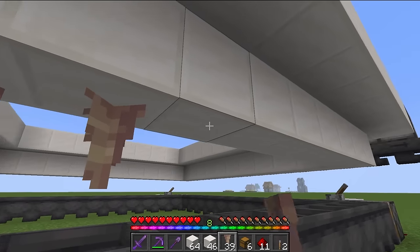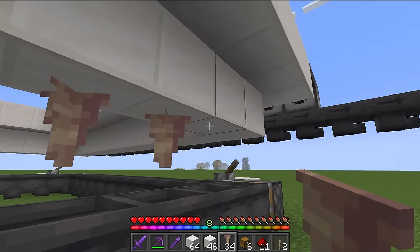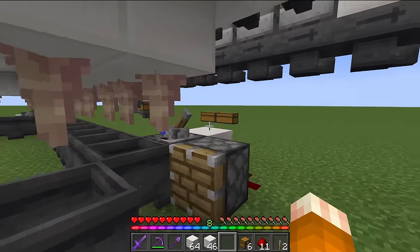We're going to add dripstone to the underside of the lava channel. I would no longer recommend placing them on the blocks the observer's facing, but we'll fix that later in the design.